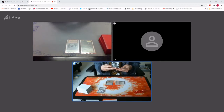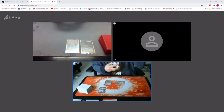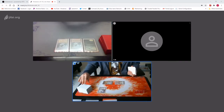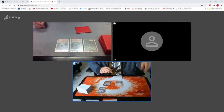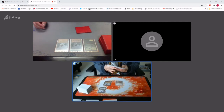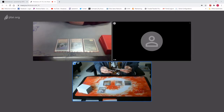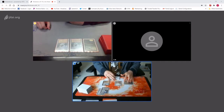Ivory Tower. Go ahead. Play another Plateau. End step, Library. Untap. Yeah, get four. Draw for turn. Buy you. Another Ivory Tower. Seven in hand. Go ahead.